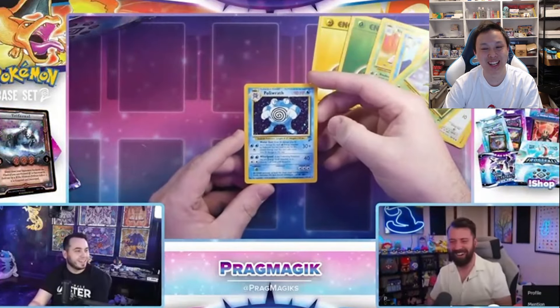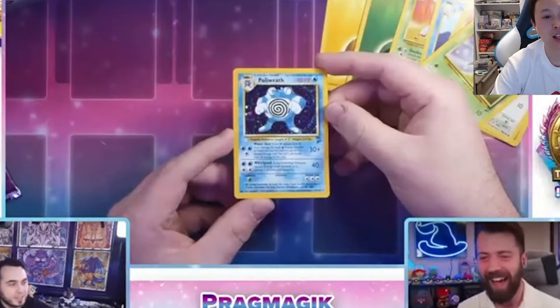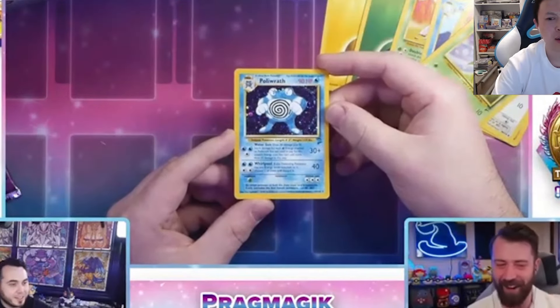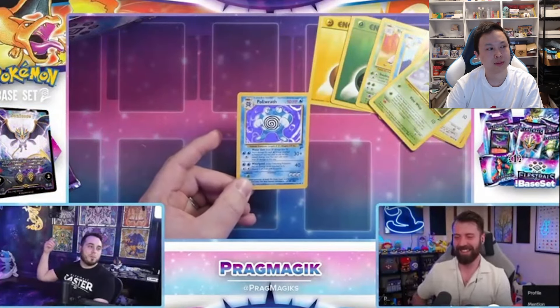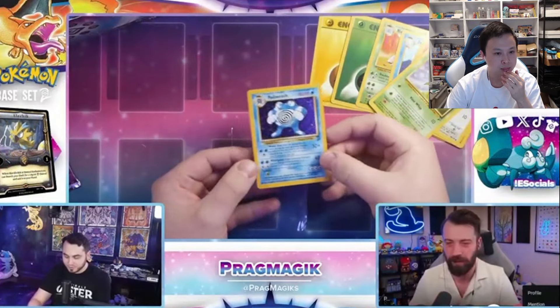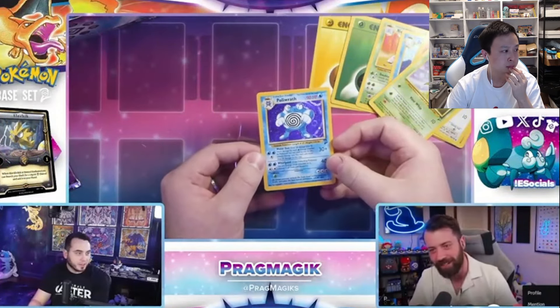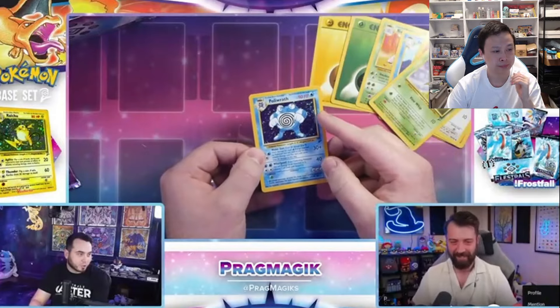A hollow already! Got a nice swirl on the right side too. There's a swirl on the left side too — double swirl! Look at that. That hollow foil is so cool. Oh my gosh, it really is. It's so good. There is a really nice swirl right there too.